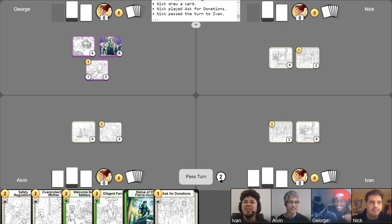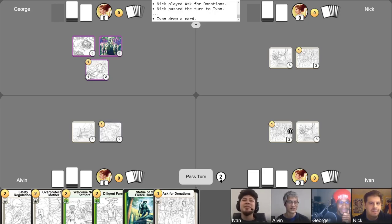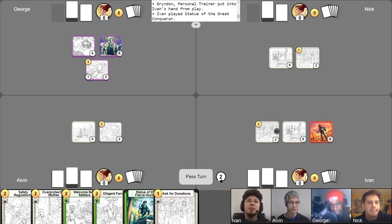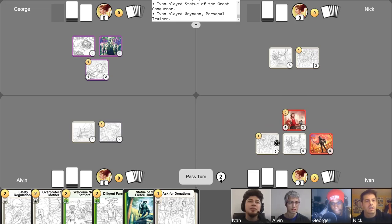That's enough moves for me. I'm a big fan of your board state, Nick. We'll be beggar chums over there asking for donations. I think I'll start my turn by using my Ask for Donations to go up to three gold. I have some odd cards in my hand so far. I'll start off by playing Statue of the Great Conqueror and combine that with my Grendon for three. I'll use the ability of Statue of the Great Conqueror to give one plus health to Grendon, and I'll pass turn.